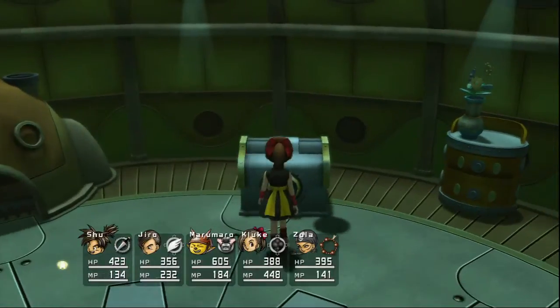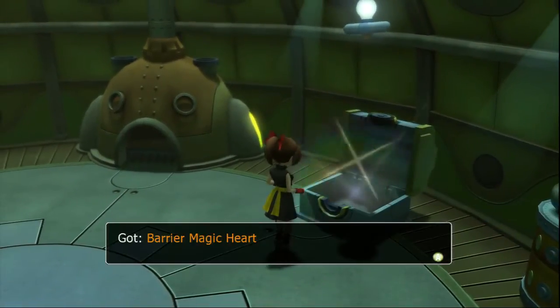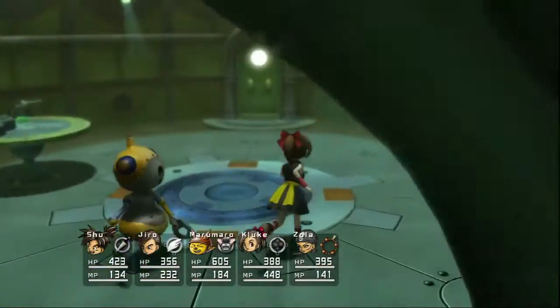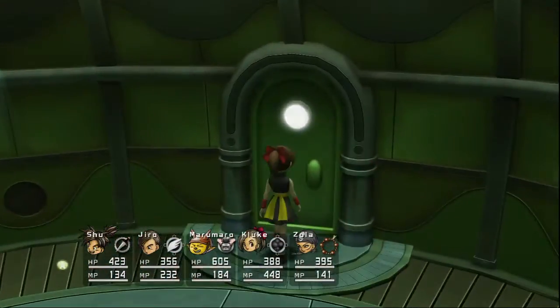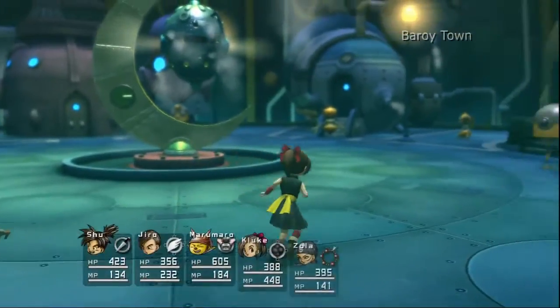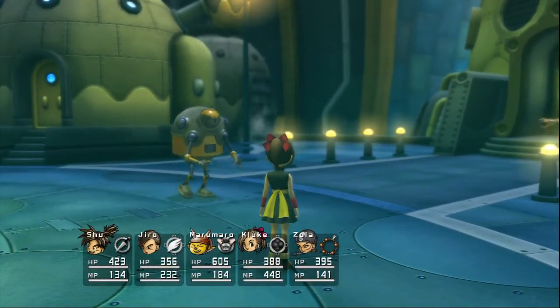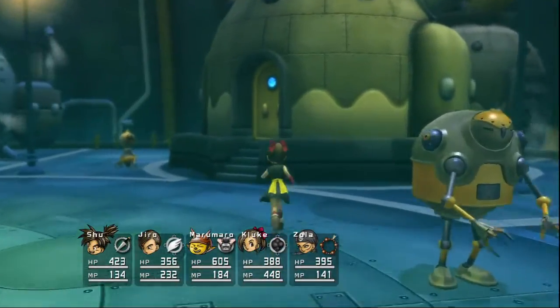And what do we get for our troubles? A Barrier Magic Heart. That would have been useful a few hours ago when I was grinding, but it wasn't too bad getting up to 42. I just popped the seven barrier hearts that I had — I didn't use all of them. I was like, oh, I'll save one. Let's see, I think there's this one right here.